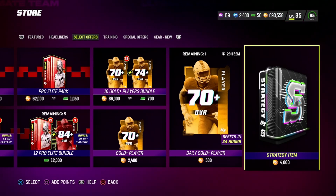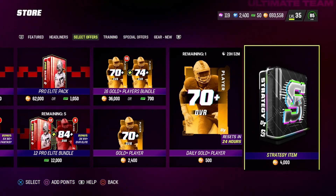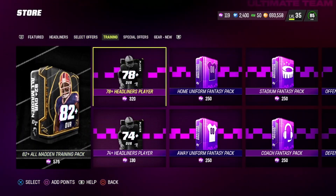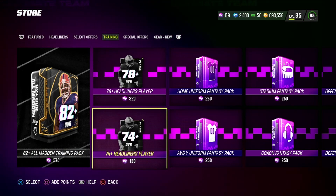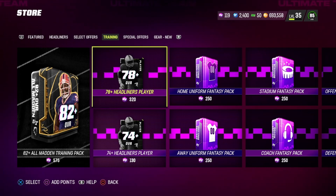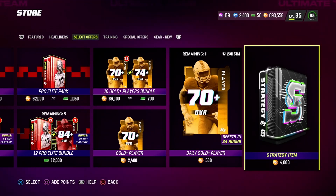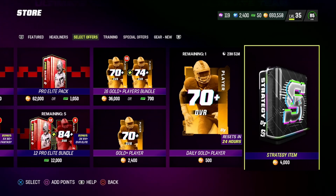This is how I've been making coins the last few days — honestly ever since this pack's been in the game, I've been ripping it. I honestly think you can make a lot more coins this way than rolling, because rolling, yes you can get lucky sometimes, but a lot of times you're just gonna get 74s, 75s, maybe some 79s. Every single time I've done this, I've made coins — if not, I've gotten my coins back.